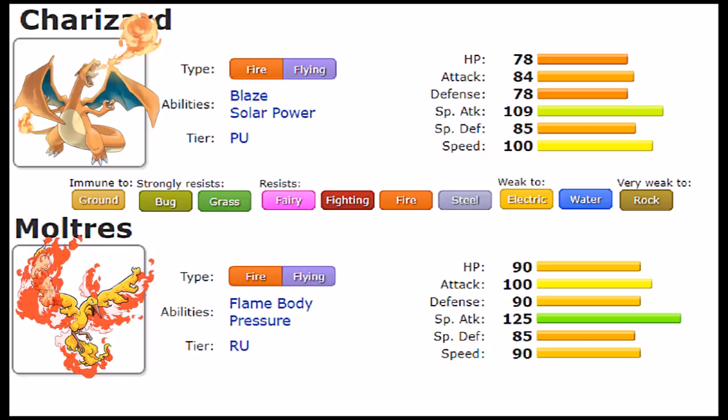A Pokemon is only as good as its movepool allows it to be, so let's go over what they share and what separates them. A quick rundown of the relevant moves they share: they both get Roost, which is crucial for both of them given this defensive typing. Then we have their STAB moves in Fire Blast and Flamethrower, filler moves like Solar Beam, Ancient Power, and supporting moves in Tailwind. They both also get Flying STAB in Air Slash and Air Cutter — Air Slash being clearly the more interesting one — and the standard Fire-type move Will-O-Wisp.